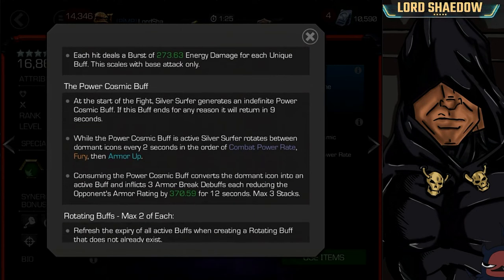Next up, we've got that Power Cosmic buff. He gains an indefinite Power Cosmic buff, and if it ends, it comes back in 9 seconds — remember that synergy reduced it by 3. While the buff is active, Silver Surfer rotates between dormant buffs: a Combat Power Rate, Fury, and Armor Up buff, rotating every 2 seconds. When you consume the Power Cosmic buff, it converts the dormant buff into an active buff — almost like a little roulette wheel. He also inflicts 3 armor breaks, which was very annoying when I was fighting him with Ghost, because he doesn't need to make contact to put those armor breaks on you.